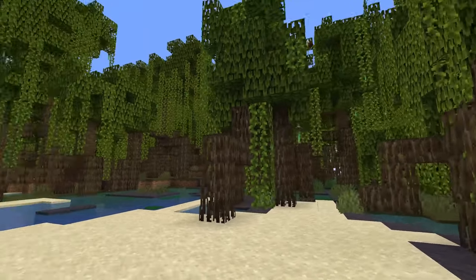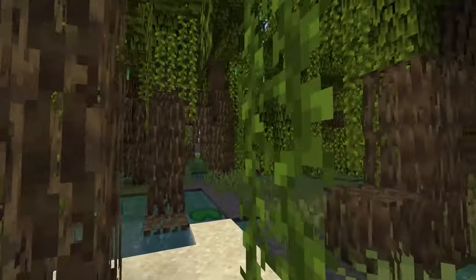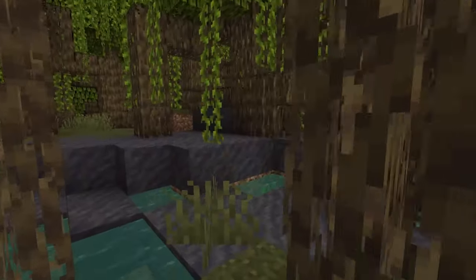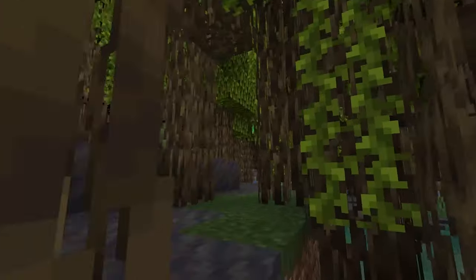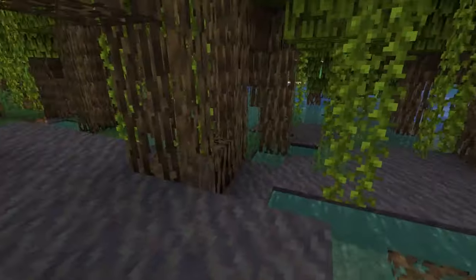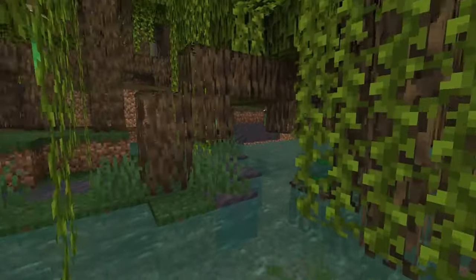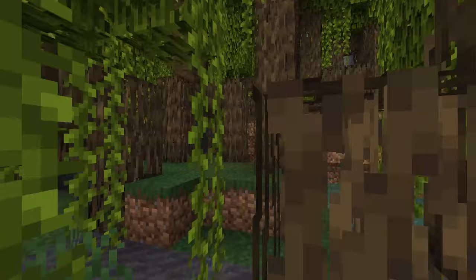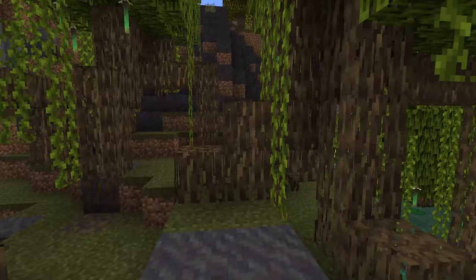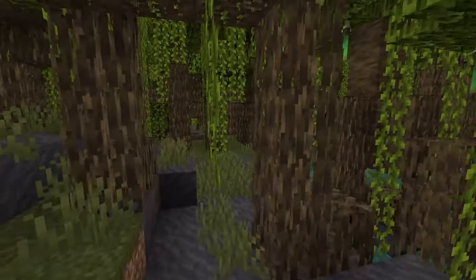Speaking of mud, we now have a brand new biome — the mangrove swamp biome. We're kind of just on a beach leading into it, but this place is so cool looking. You have all of these mangrove trees around which look awesome. I really love the roots and the vines. The propagules look amazing as well. I love the mud and the trees in here. I do think this biome is missing something though — I'm not really sure what it is.